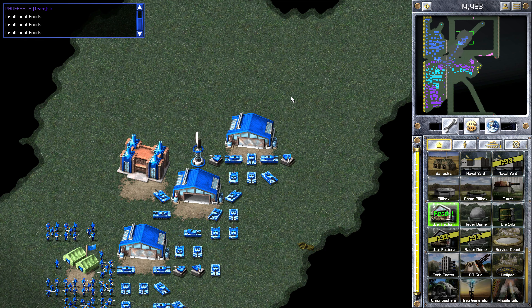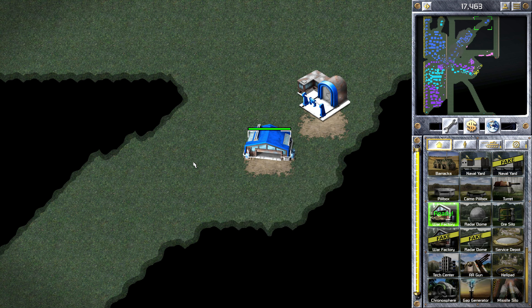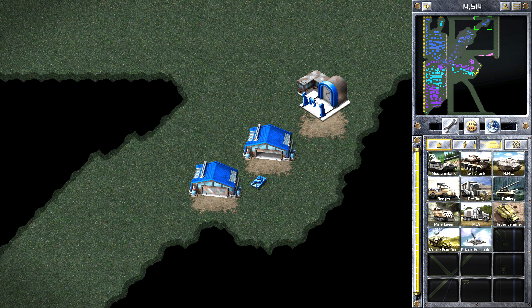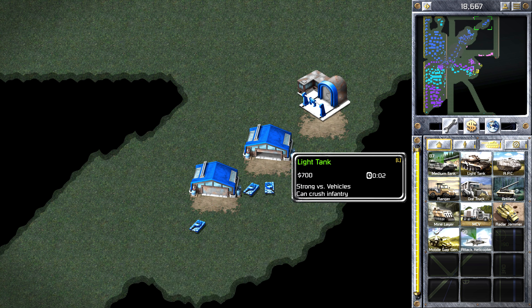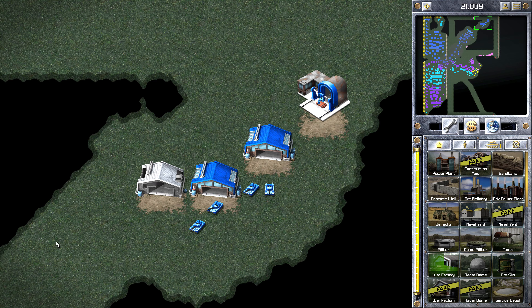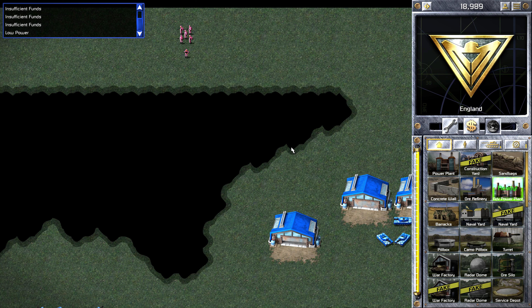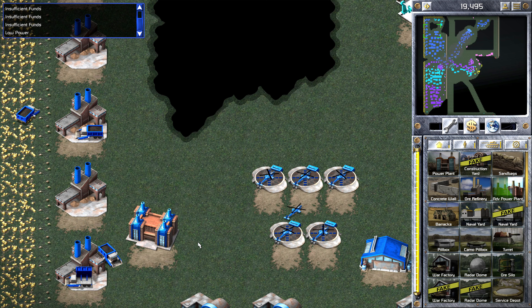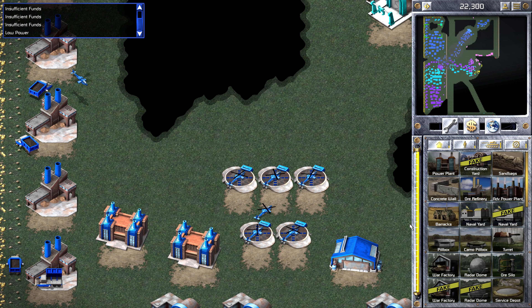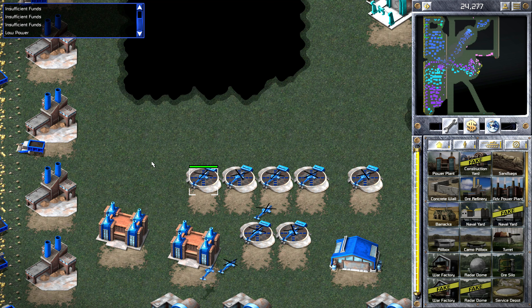Couple of turrets down there — turrets are pretty useless but it's better than nothing. Just expanding the base out, trying to cut off that area so they can't come around the back of me, and building back towards my main base just to build that line across to cut their path off. Making sure I've got plenty of power. Just topping up my helis now — a few more heli pads. Knowing me, I'll probably end up going up to ten again.